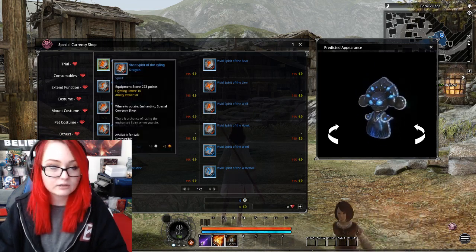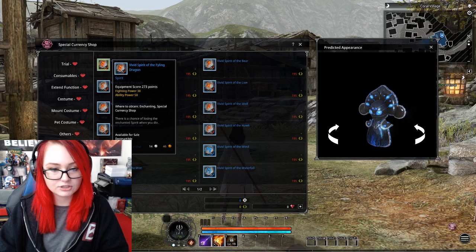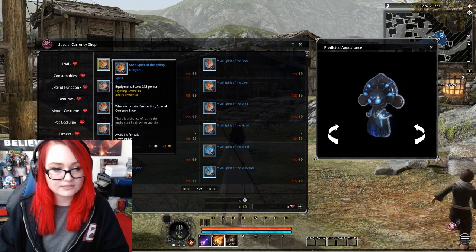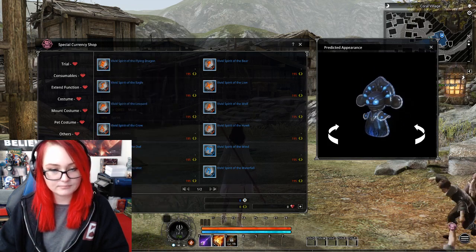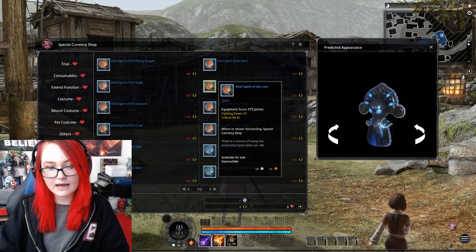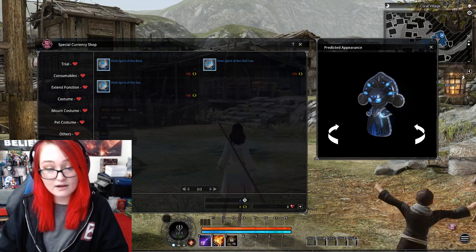You do get these spirits, which I haven't looked at too much. They're like slot inputs with equipment scores — 273 ability — covering fighting ability, acceleration ability, crit ability, power hit, fighting power, fighting crit, fighting hit, power acceleration, vitality dodge, vitality parry. There are a ton of them.